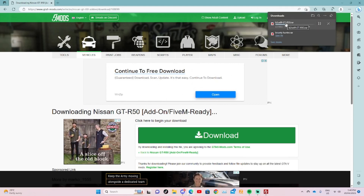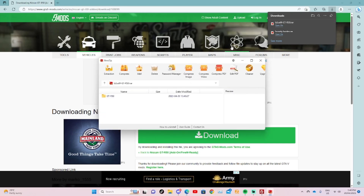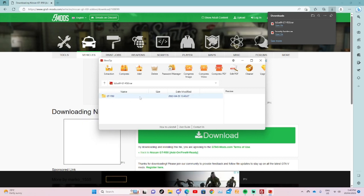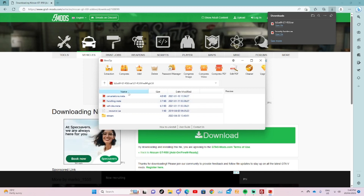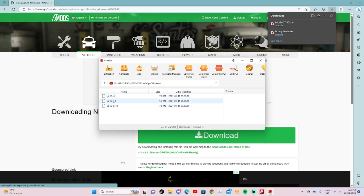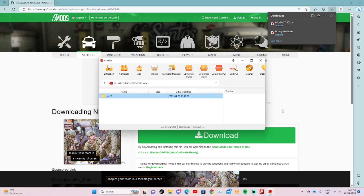The zip application I'm using isn't the best, but essentially you need to download a zipping application to unzip the files you download while making your server. For vehicles to be FiveM-ready, they must have a resource.lua and all the required files, and they must also be in a stream folder. The first few letters and numbers on the YFT or mostly the YTD files are the spawn code.